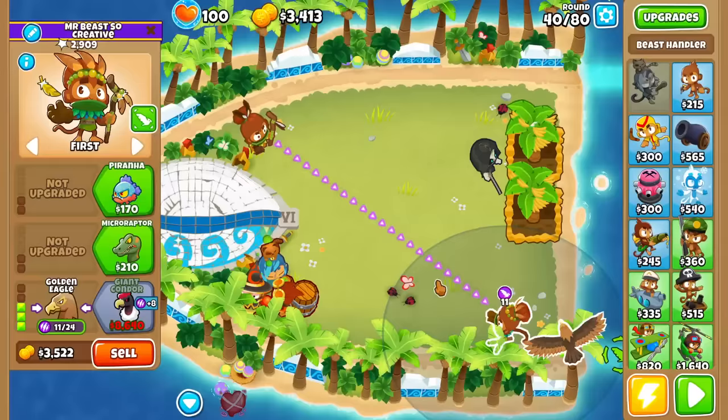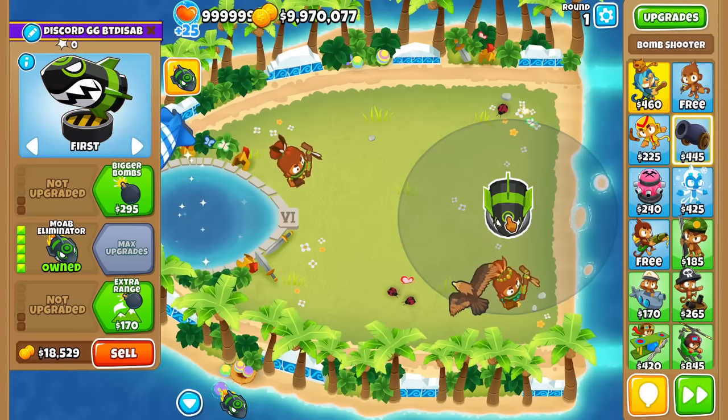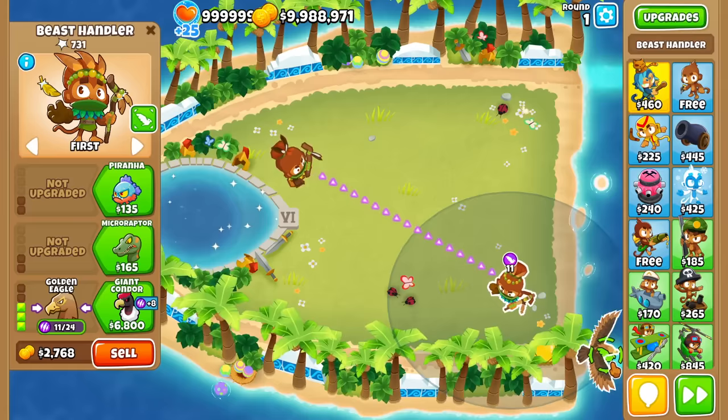Maybe this map is just a bit wonky. Here's some Sandbox testing to show you — because it's working fine in Sandbox, moving the Ceramic all the way to the corner. With a MOAB that spawned Ceramics, this should move it back to the start. Yeah — look at that. Very strange behavior in Sandbox versus a real game.